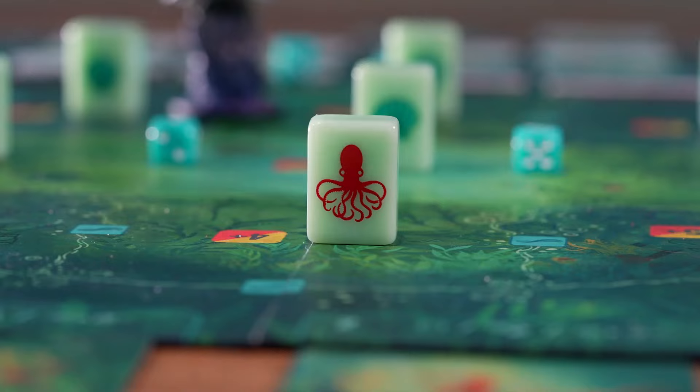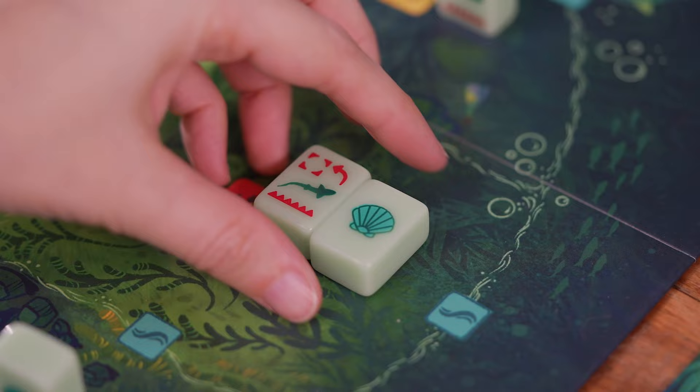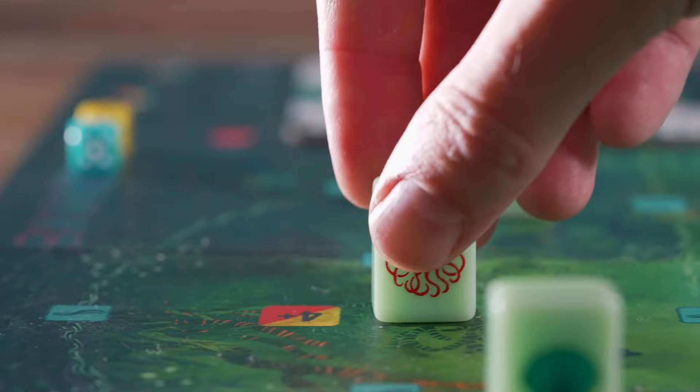The octopus plays with cards, learns new skills, and even lays sneaky traps for the shark. Or, if they're brave enough, they can attempt another risky winning strategy by trying to eat all the food that's available.